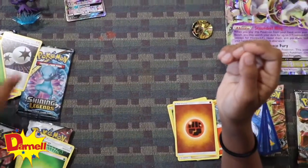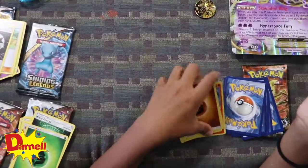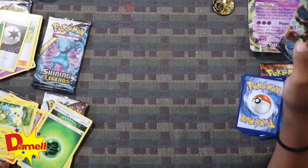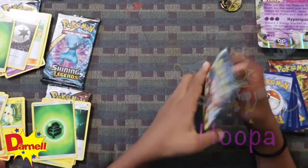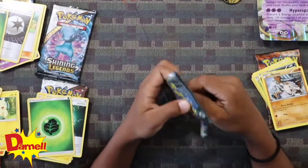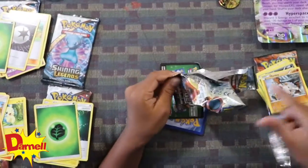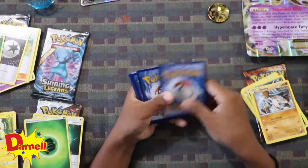Darkrai is winning. If we don't get an EX out of this one, it shall be bad for Darkrai. It shall be bad for Hoopa — if we do not get an EX out of this, it will look bad for Hoopa. So far, Darkrai is winning because he got more packs. But Hoopa did get a good one.